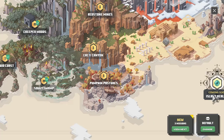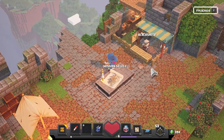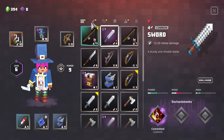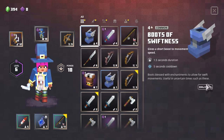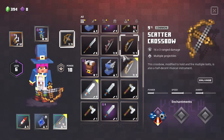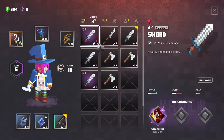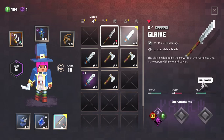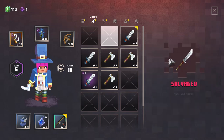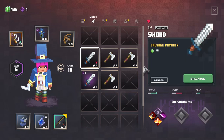Pumpkin Pastures. Here in a minute. But first, I want to go through my inventory and sell things that I don't really need. So right-clicking slams it in your inventory, which is nice. Salvage - you can get your enchantment points back, which is nice.